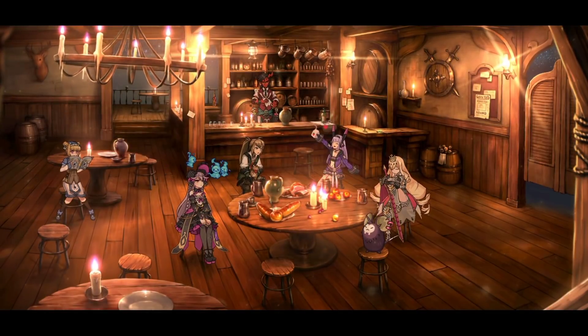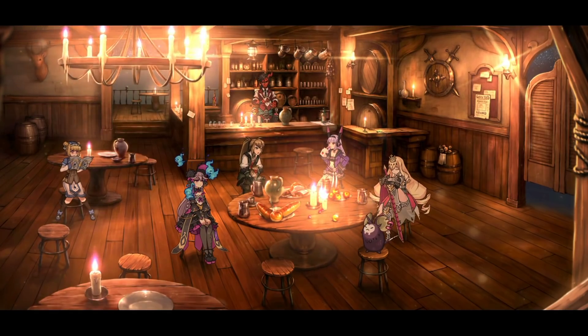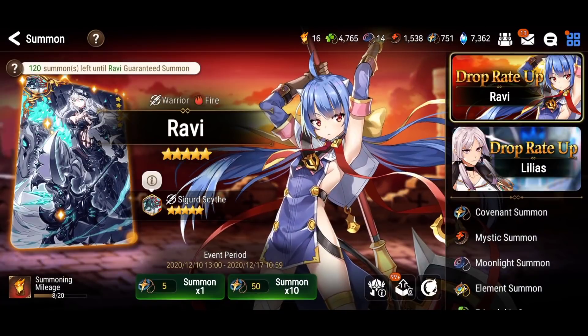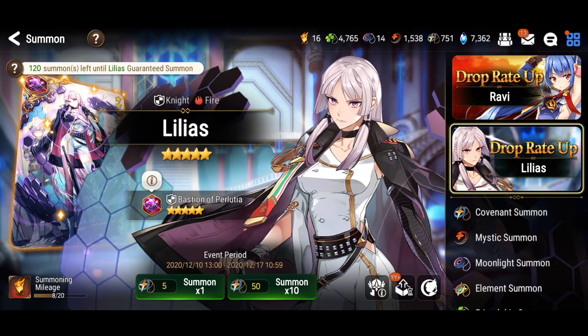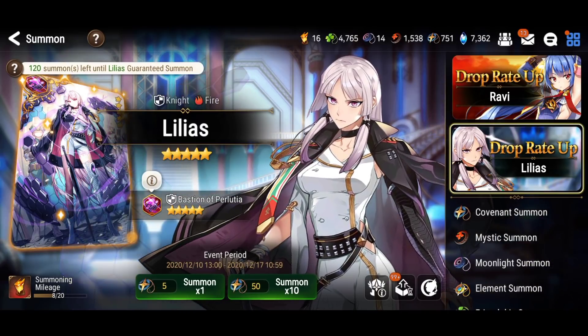Hey, what's up guys, this is Astronaut. I'm gonna be summoning for Lilyas on my first account — I'm finally going to have this hero. I have the covenant bookmarks to go all the way to 121 summons. Will I join the 121 club? Let's find out.